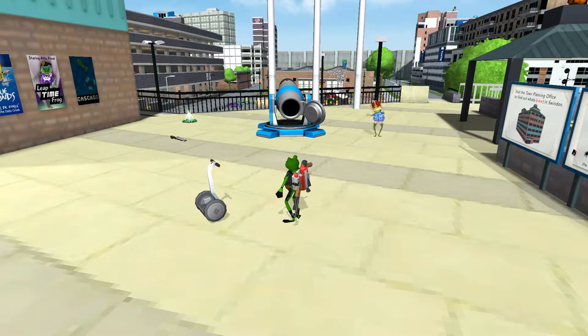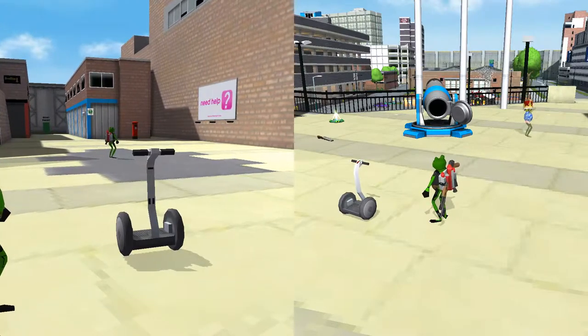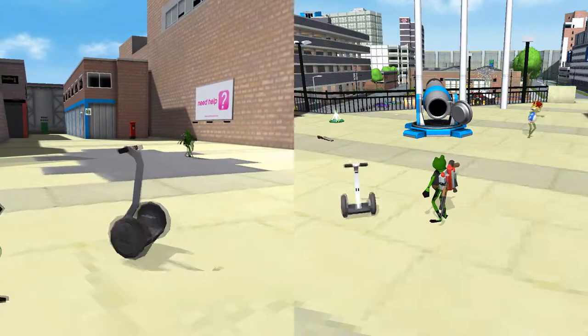If you press the jump button to respawn, your frog will respawn but you will still have control over the segway, because it still thinks you're on it. You will be able to control both the segway and your frog at this point.